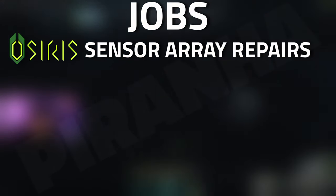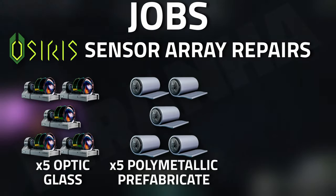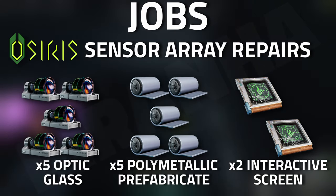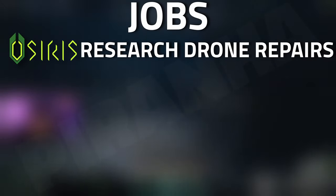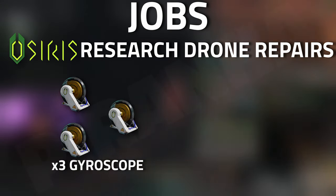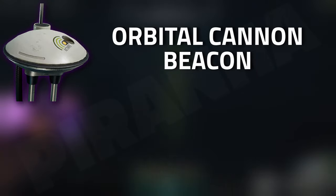When it comes to jobs, starting off with Osiris, you need five optic glass, five poly metallic fabricates, as well as two interactive screens for Sensor Array Repairs. Then again with Osiris for Surveillance Center, you need two interactive screens and two magnetic field stabilizers. Finally, with Osiris for Research Drone Repairs, you are going to need three gyroscopes as well as three interactive screens.